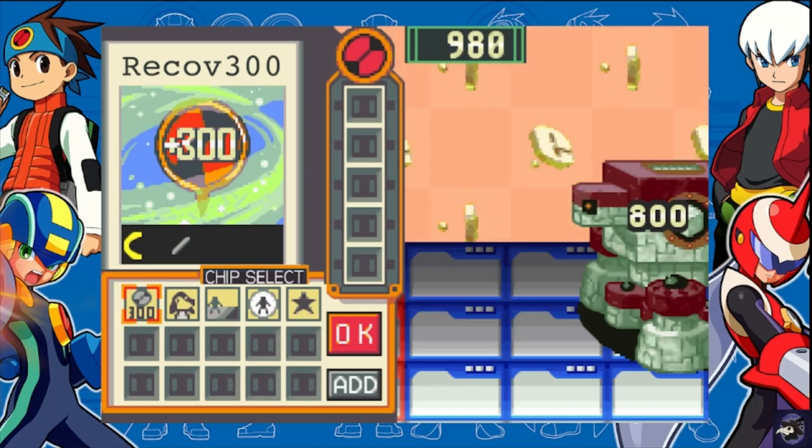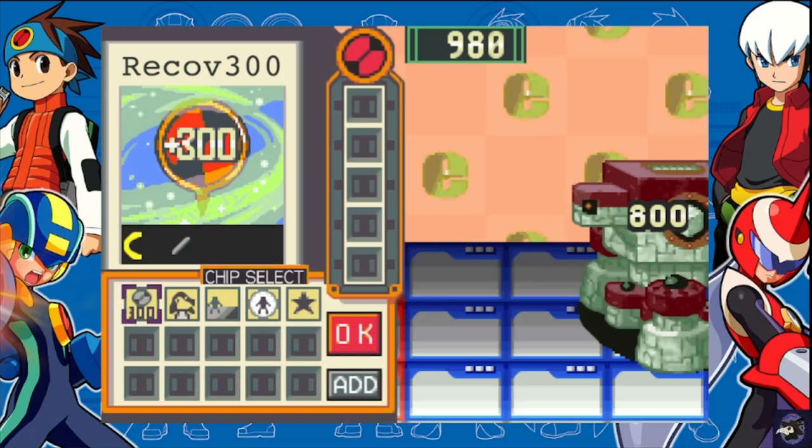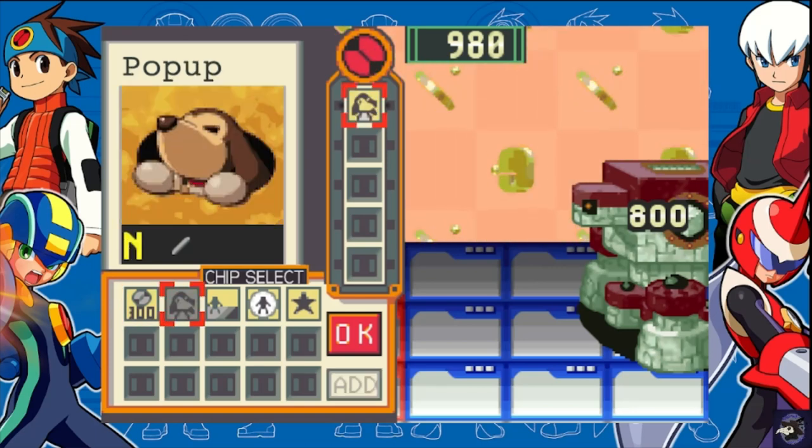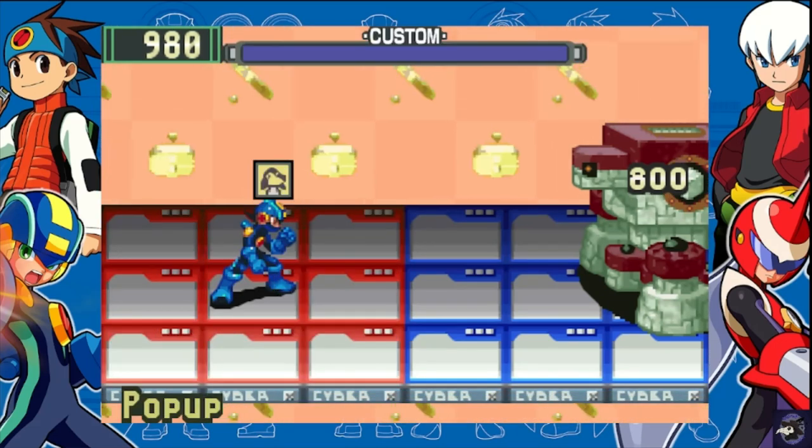In the description will be the chip selection. Since I'm using Buster Maxx, I need to just hit him twice to win. And I'm just gonna use Pop-Up so I don't have to move. But as always, I'm gonna run the timer.